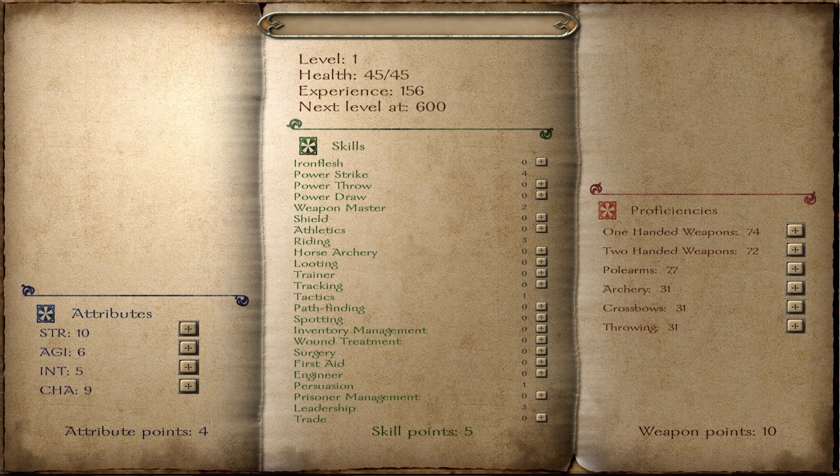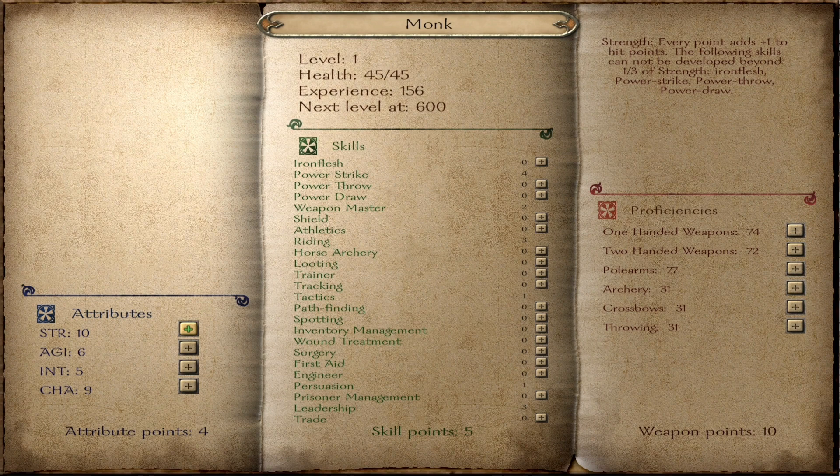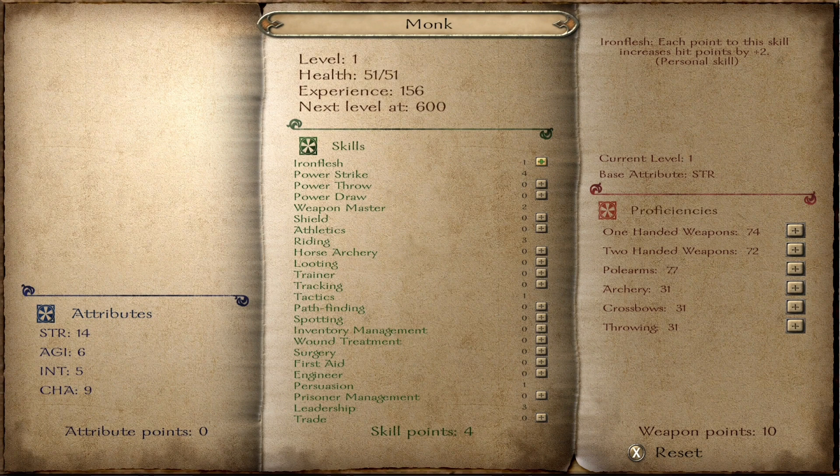Let's pick my name — as I'm the monk, we're going to go for the monk. I think we're going to go for a bit of strength in this one. I don't know if you guys are going to want to continue this playthrough, so I'm going to take the easy option and put some more points into strength — as you can see my health is going up. I'm going to go for trainer because I'd like my recruits to level up quicker, and we're also going to go for first aid, surgery, and wound treatment.